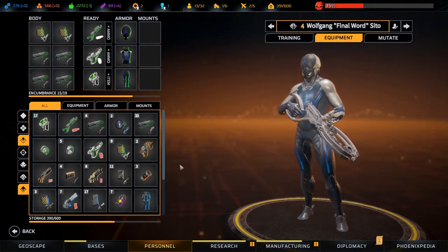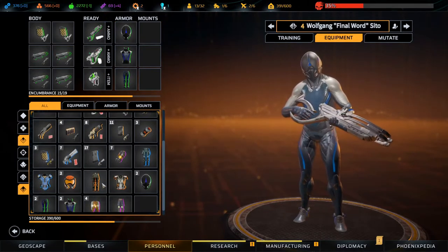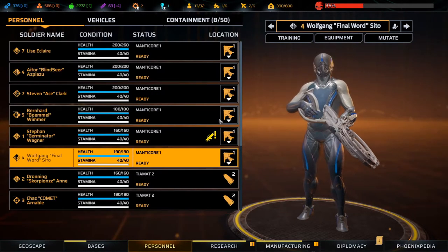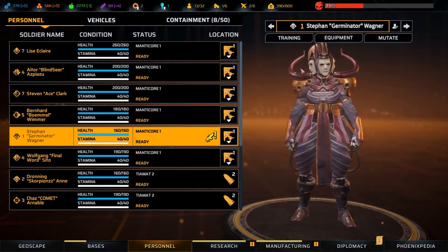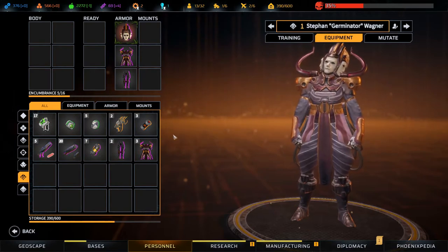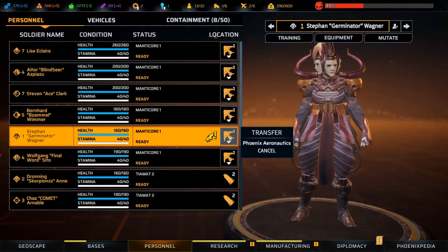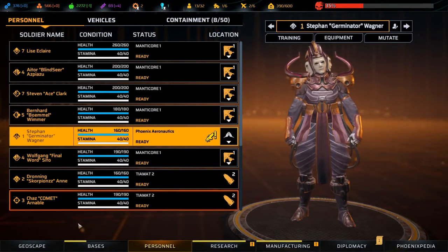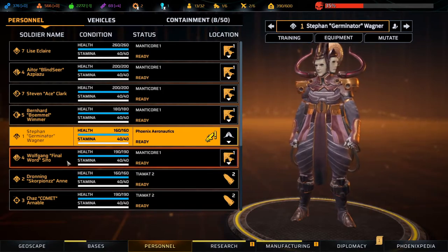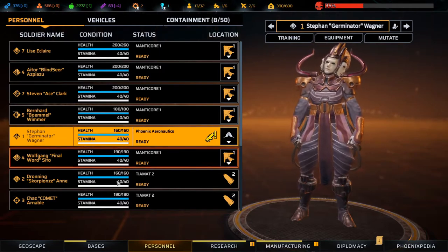He is fully equipped - the infiltrator is good to go, beautiful. You're not good to go though; you basically don't have anything. Let's throw you over to Phoenix Aeronautics to let you train a little bit. Get you up to level four so you can get assault as well and use at least a rifle or shotgun.